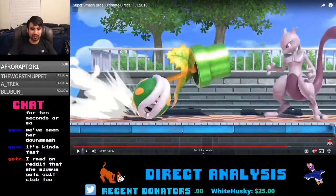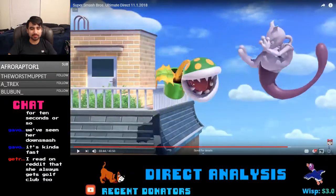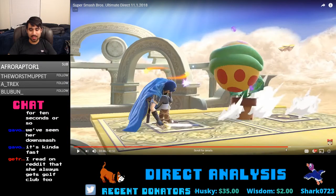He does have those little feet. He has a dash attack that's similar to Simon Belmont's down tilt. That flip looks like either a nair or an up air, and it looks really good — same as Ridley's, a good keep-off-me tool. He also has a very powerful spike, and that spike is quick.